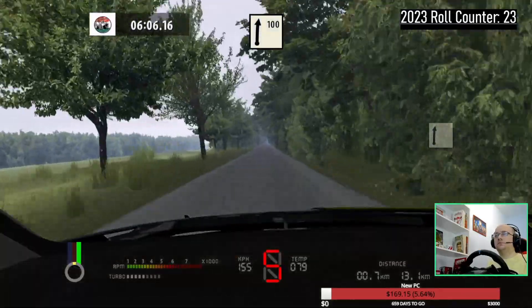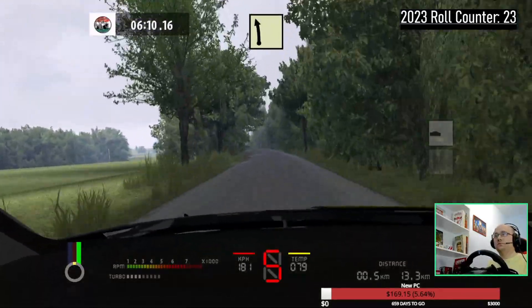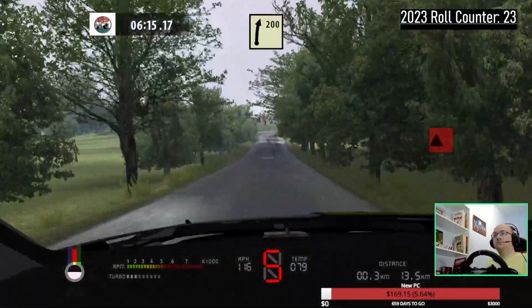Six right, 120. Overcrest into five left, five right, 80. Caution, square left. Five right, 200. Five right, 100.